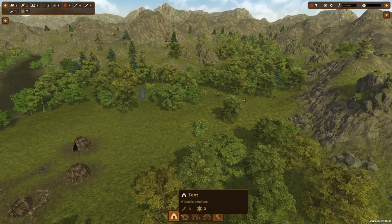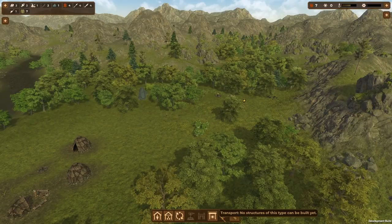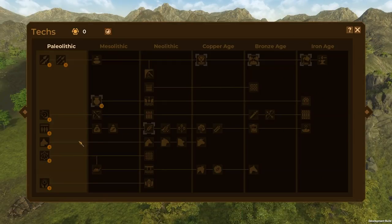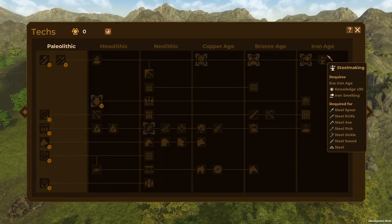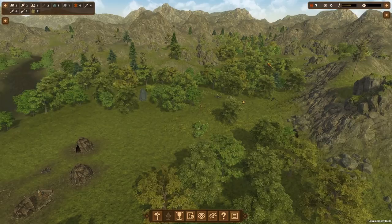The basic resources to build — as you can see I don't have access to too much. There are different levels of things depending on where I am in the world. Like this obviously requires the research of thatching; I need knowledge for that. There's a fair bit of knowledge, up to the Iron Age. We're currently Paleolithic — we are lucky to know what bones are; we don't even know how to use bones right now.